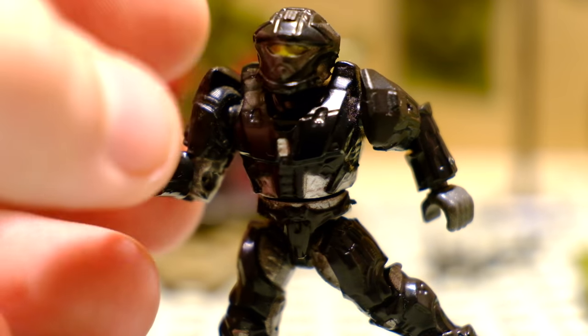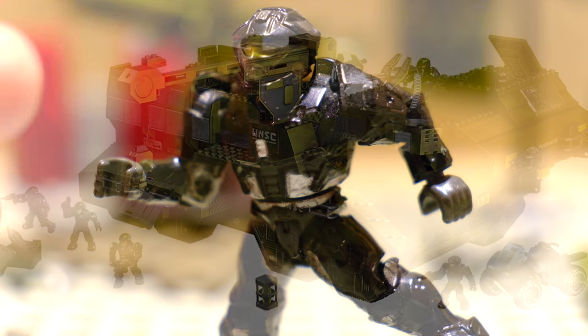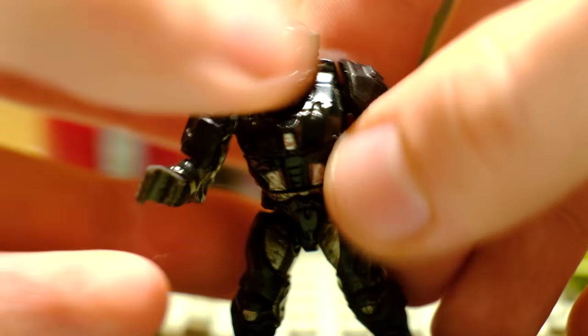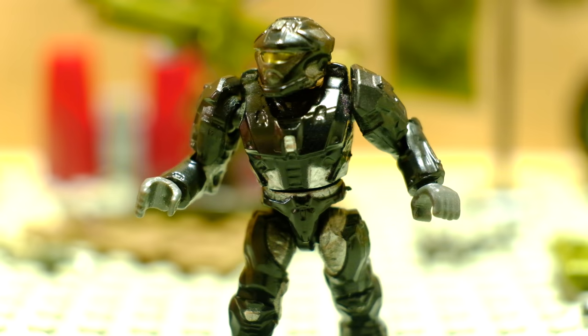To start off the list — this is kind of a funny thing because this is number 10, so technically it's my least favorite, but it's still one of the best figures ever made. Coming in at number 10 is the Spartan Recon from Halo 3. This figure came with the UNSC Elephant which was a beast of a set — 1,273 pieces. This was an amazing collectible figure and still is one of the most valuable original Halo Megablocks figures.